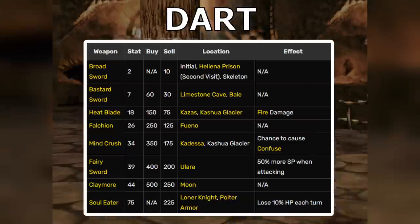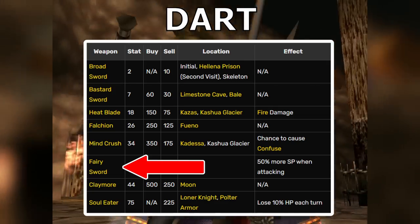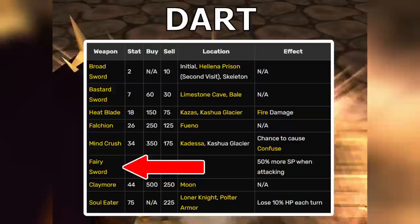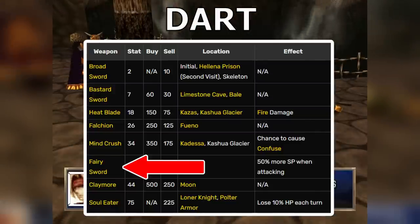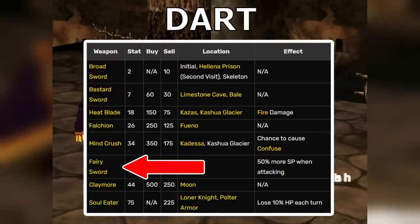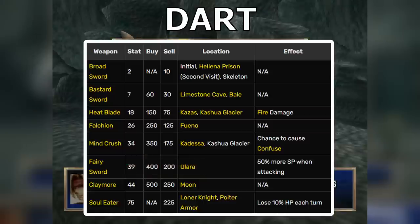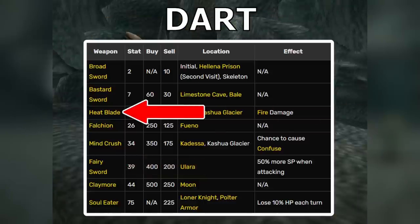Dart's second useful item is the Fairy Sword, which increases his spirit points by 50%. This is useful if you want to use your Dragoon form or to level it up quickly, though I think Dart is not the best person for this — use Shanna or Meru for optimal results, probably Meru. The third great weapon for Dart is the Heat Blade, his only way to do elemental damage with physical and Dragoon attacks.